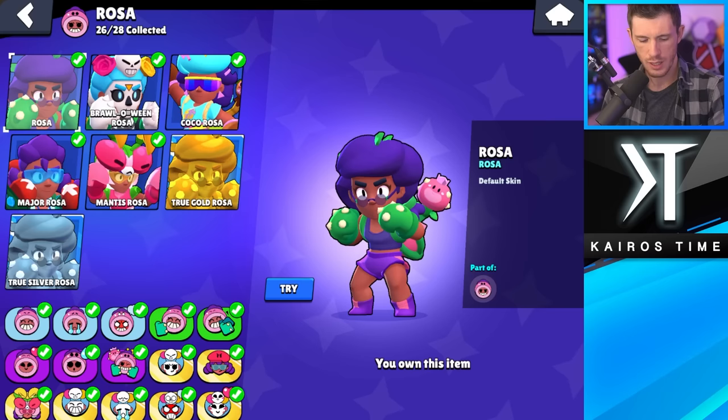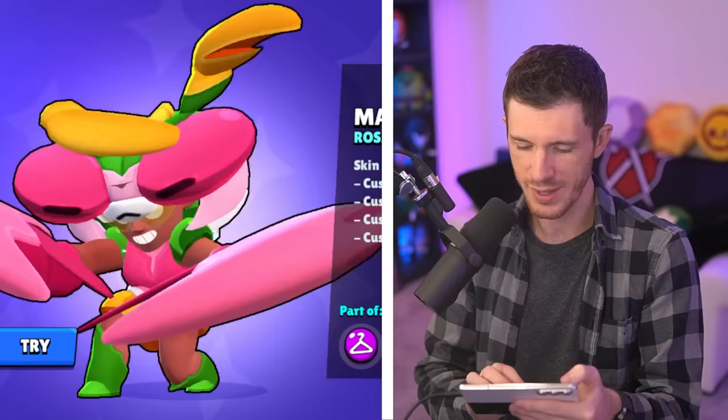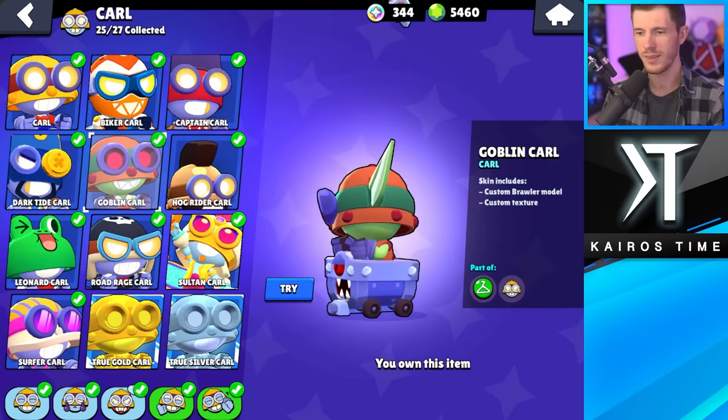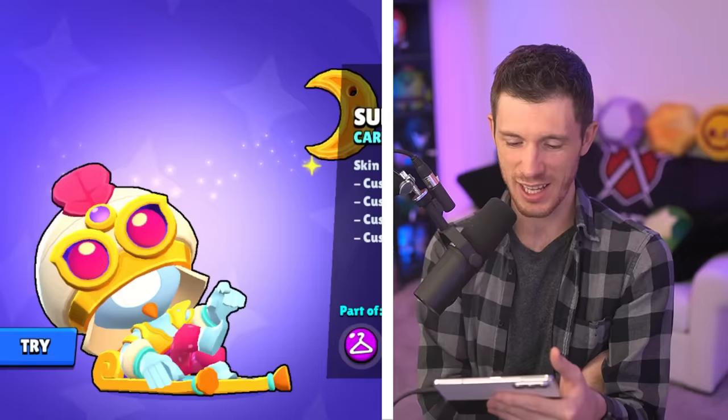Least favorite Rosa skin's got to be Brawloween Rosa. Mantis Rosa's cool, but I think Coco Rosa's going to be my favorite. She's got sweet moves, dances around — she's a much better dancer than Brock. Next we got Carl. Least favorite is Goblin Carl — I kind of forgot about this skin. And for my favorite, Sultan Carl actually takes the victory right now.